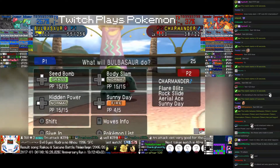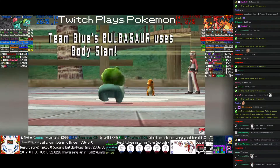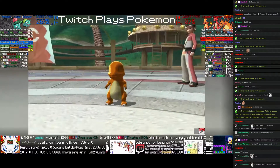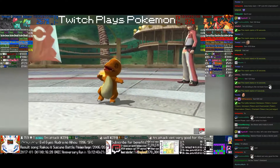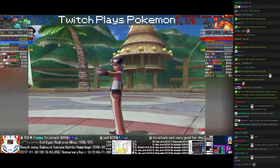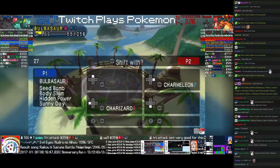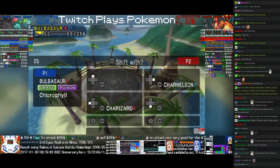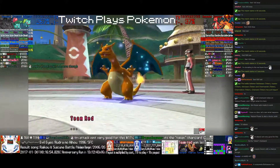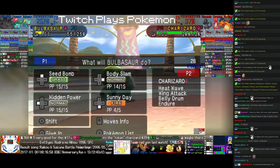Now Bulbasaur and Ivysaur have a speed advantage. Thanks to Chlorophyll, as I said earlier, Charizard actually outspeeds them in the sun — it definitely outspeeds Ivysaur in the sun. I'm not sure about Bulbasaur's speed; I didn't get a chance to look at that. So if they set up Charmander next, Bulbasaur will outspeed it, but it will be KO'd the next turn. Or they could set up Charizard right now — that last-second switch. We will need a 1-hit KO on Charizard.